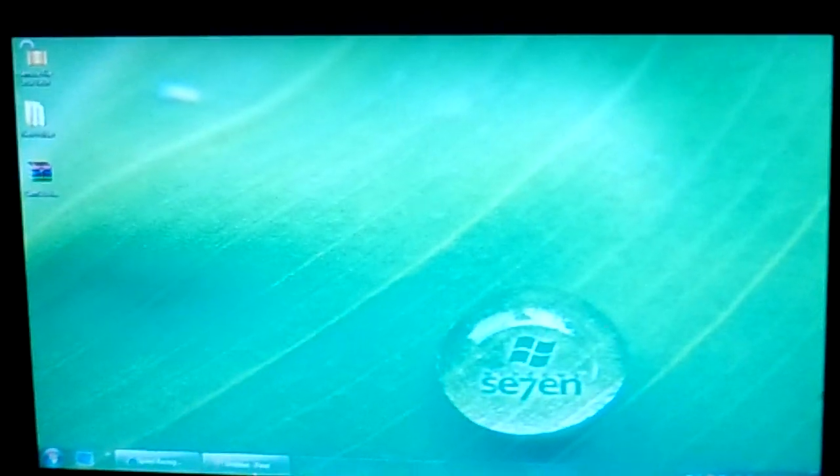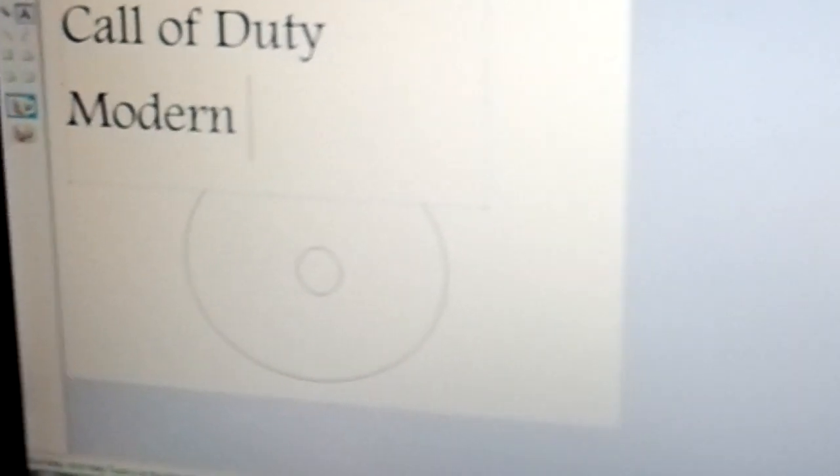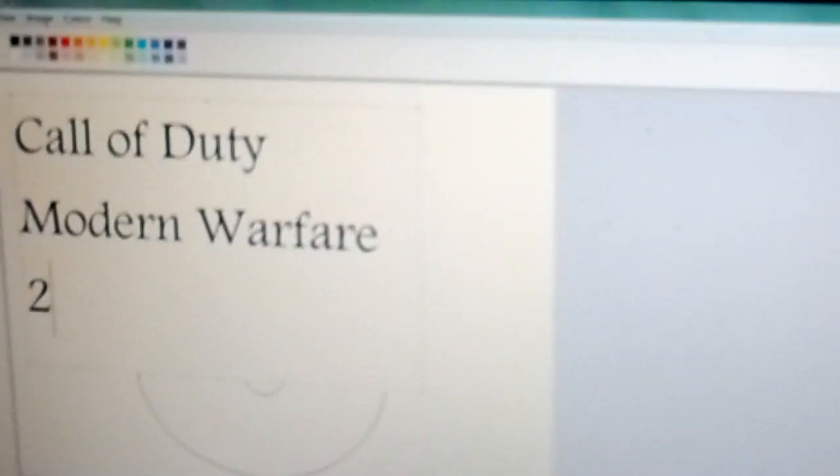You're gonna use a program called Paint. What you're gonna do is draw a circle — doesn't need to be perfect — in the middle. And then you're gonna want to type in the name of the game: Call of Duty Modern Warfare 2.